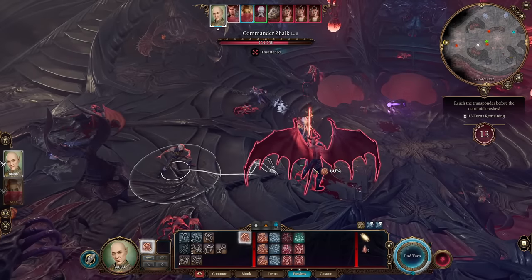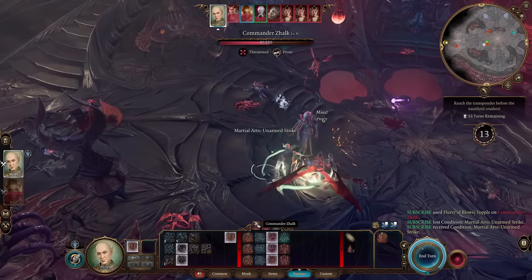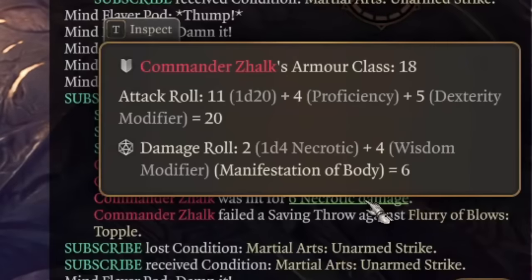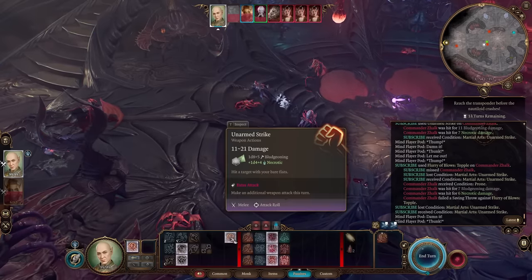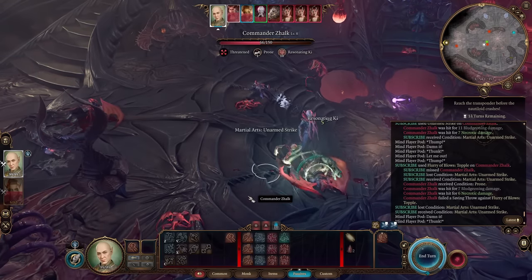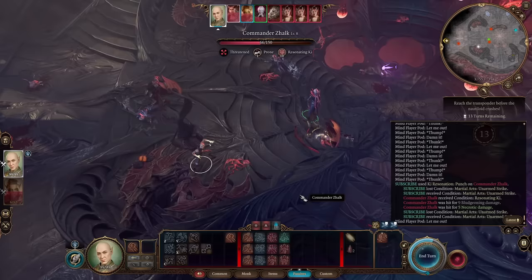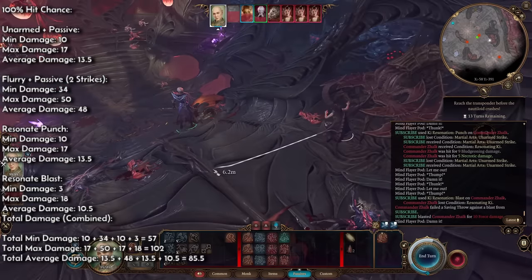So the maximum we can get is an unarmed strike with 1d8+5, and 1d4+4 from our passive. One Flurry of Blows gives 1d8+5 and one more 1d8+5. These two attacks also get 1d4+4 from Wisdom from our passive. Then we can try the ki Resonating Punch, or disengage and make this Resonating Blast for 3d6 force damage. Everything combined makes around 85 average damage.